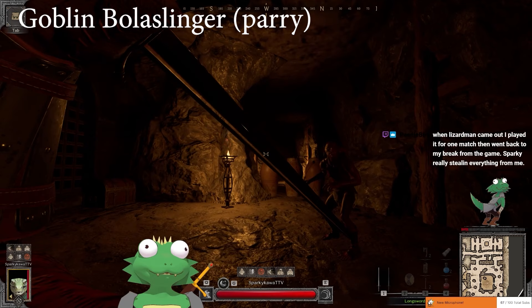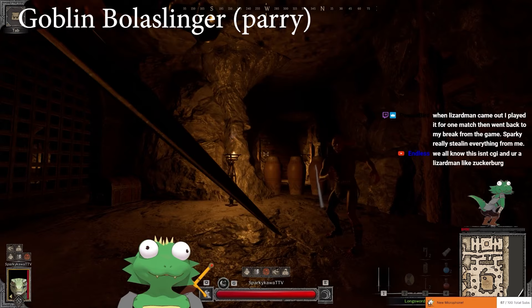If you crouch and aim at this dude's — put your sword over this dude's knee — you can parry his bola. How about that? Put the tip of your sword over his knee, just like this.